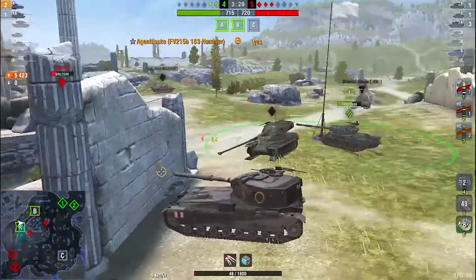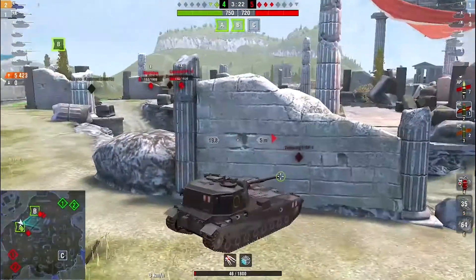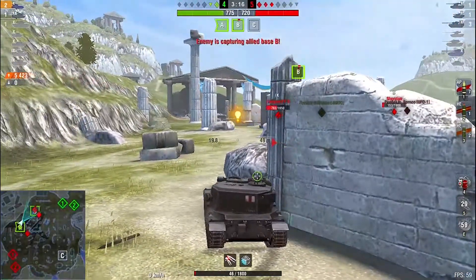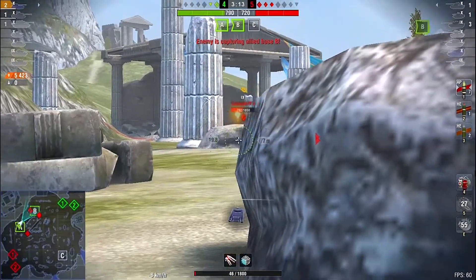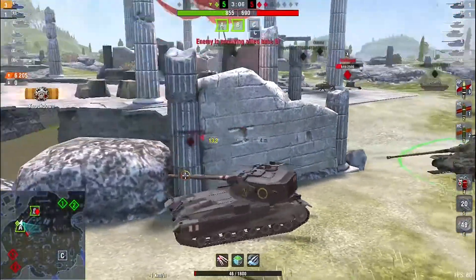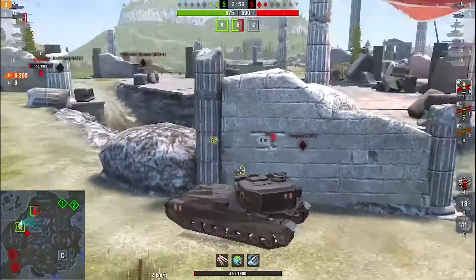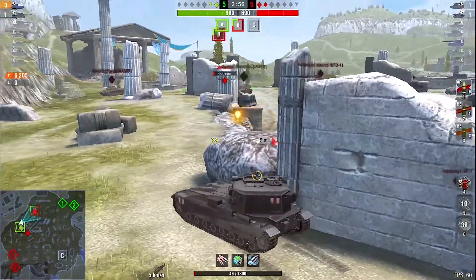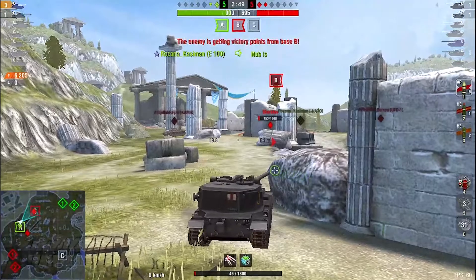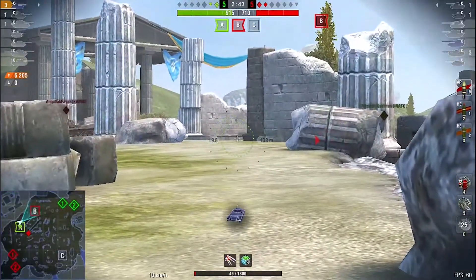The only downsides of the Death Star are that it cannot rotate its gun more than 45 degrees left or right, it has a 20-second reload, and its armor is just okay — not superb. What sells this tank is its high explosive penetration and the massive average AP and HESH damage output. You cannot play aggressively with it; you have to stay behind your forces and pick out shots where you can find them.